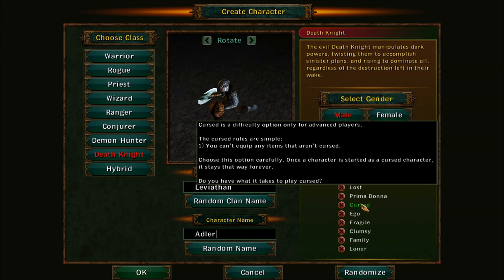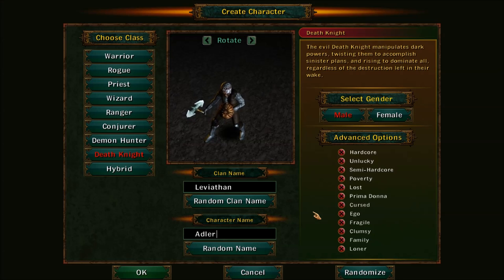I believe it's 25% stat reduction, but it also has a negative stat on it so you need to be careful. If you yourself are cursed, I think you just lose a percentage of certain attributes.